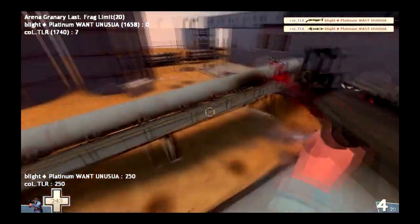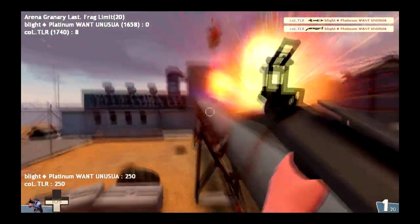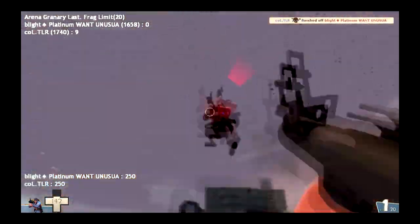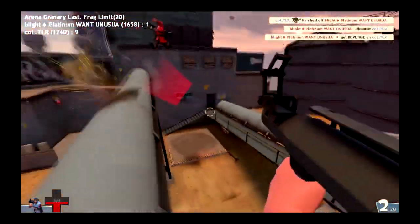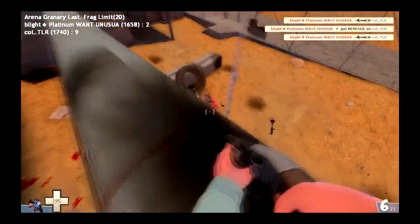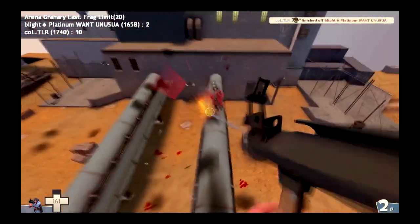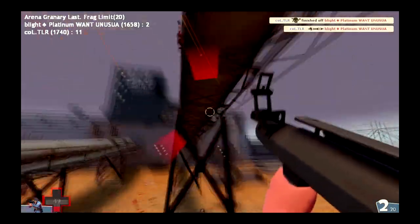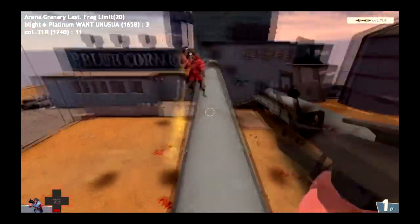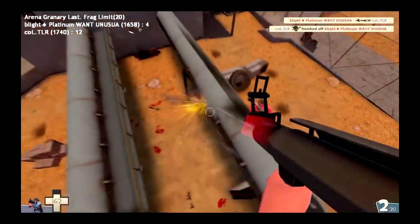TLR really just dominating this upper pipe and not getting knocked off. Good rocket to the face as Platinum was trying to jump up. TLR with an 8-0 lead - he's just been railing off the shots. Platinum a little disappointed, cratered there. TLR down to 7 though, so Platinum finally picks up his first point. People play this Scout vs. Scout, sometimes you can see Demoman vs. whatever. There's also a rating system - TLR is rated 1740 and Platinum is rated 1658. That's a rating you get versus your wins and losses versus other opponents. I think you start at 1500.